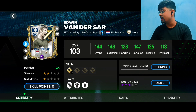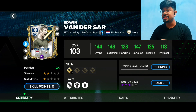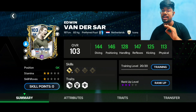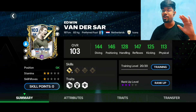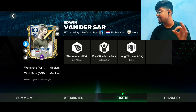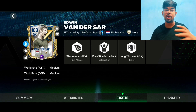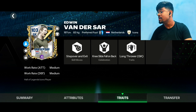I've maxed up his diving to level 3. His stats are: 144 diving, 146 positioning, 128 handling, 147 reflexes, 125 kicking, and 113 physical. The diving, positioning, and reflexes are all 144 plus — looks like a crazy card. He has 2-star stamina, 1-star skill moves, and stands at 197 cm, very tall. His traits include step over and exit as skill moves, along with a long throw trait helpful in counter-attack situations. Work rate is medium on both attack and defense.